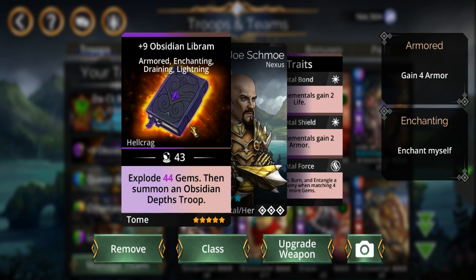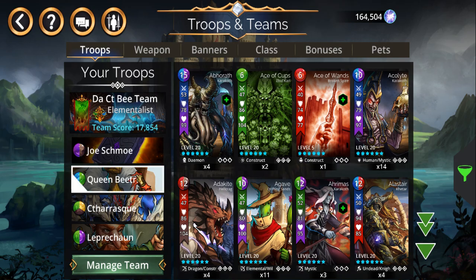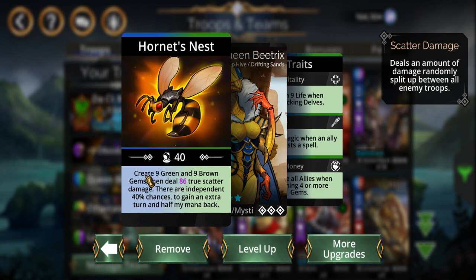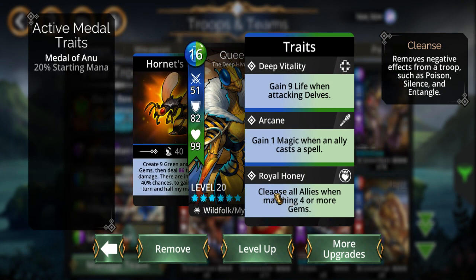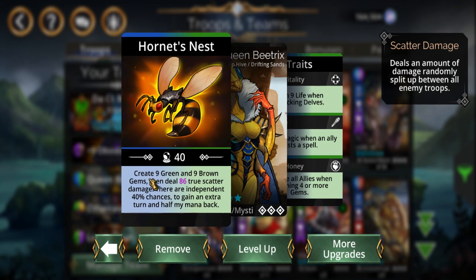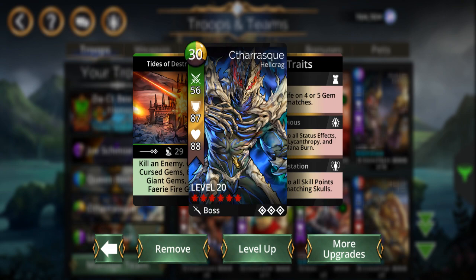You got this here — probably the best board blower in the game, at least to me anyway. And you got an all-time classic here, Queen B. The big thing with her on this team is the cleansing — that's gonna come in handy because this team does have the potential to backfire on you a little bit. Another big one is she creates green and brown gems, which is what CT uses.